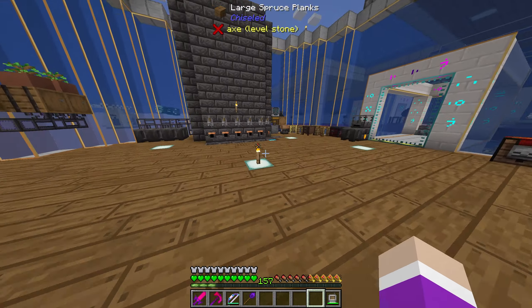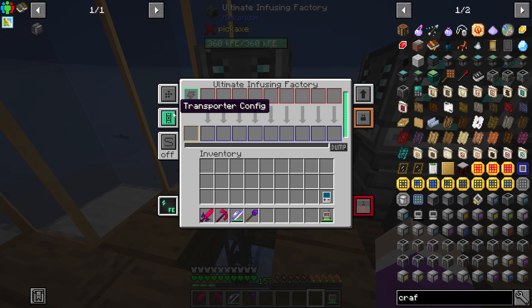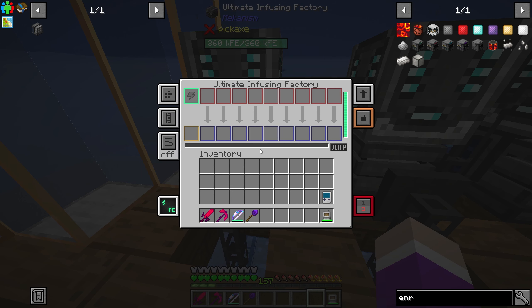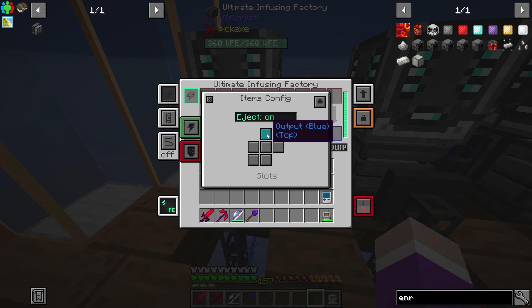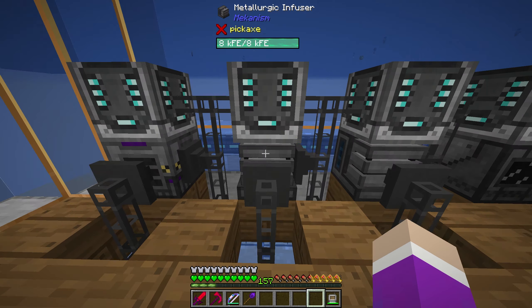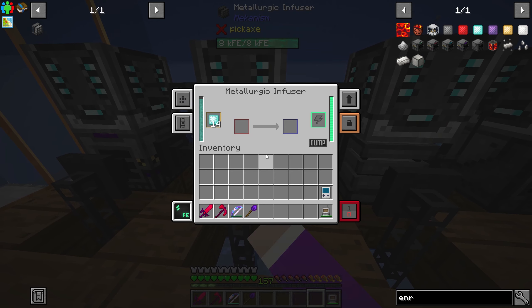Let's come down and check — everything should be working now. Infused types — wait, is it not going in? I was on the wrong thing. Input, output — on the front it needs to export input yellow, not infused types. Now it's filling up each one, so I need to grab the installers and make the advanced ones. I need three of these things — I'm out of basic ones, so I'll put the osmium in here.